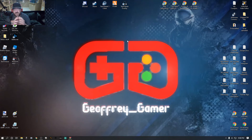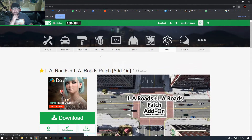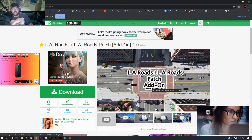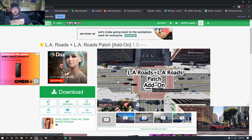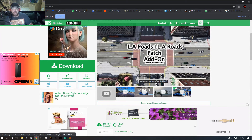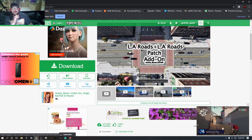The first download I want you to do is LA Roads, because it takes a little longer — but it's going to be the last one we install, so we're downloading it first. Click the link that says LA Roads. That's going to bring you to this page. It's a big file, that's why it takes a little bit to download. As you can see, it's going to change the whole look of all your roads in Grand Theft Auto — it'll have tar patches, potholes, crosswalks, gutters. They all look like the real LA roads.